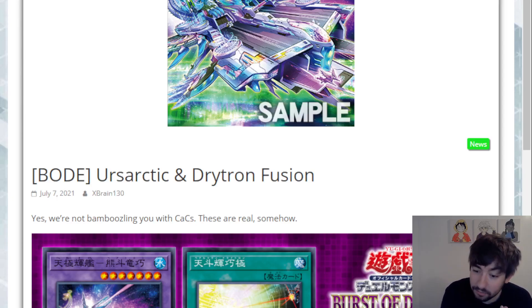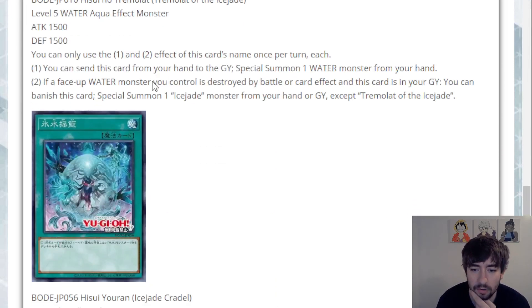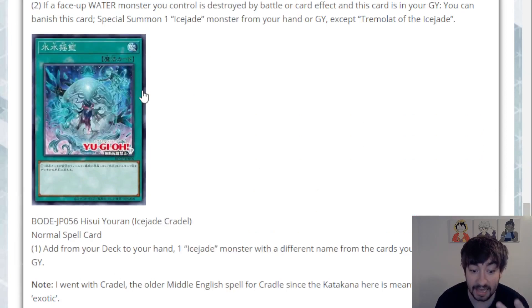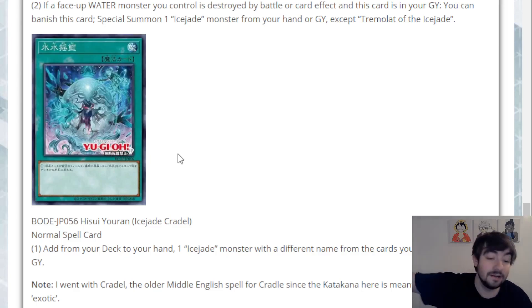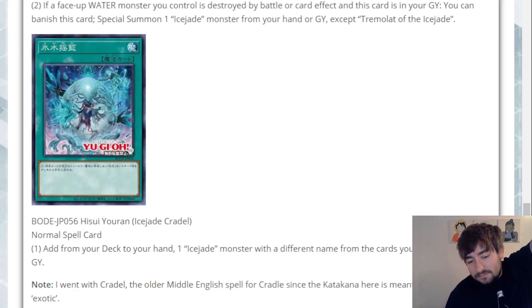Thanks so much for watching, guys. Let me know in the comments your thoughts on the new cards — do you think the Ursarctic/Drivetron pairing is too awkward, and do you think the Ice Jade archetype has good potential? I think the fact that there's a ROTA means any good Water support card we get from them becomes searchable and really cool. You could open two of the search spell and maybe get a two-card combo. Subscribe if you want to keep up to date on all the Fates of Destiny reveals. I'll see you in the next one — goodbye!